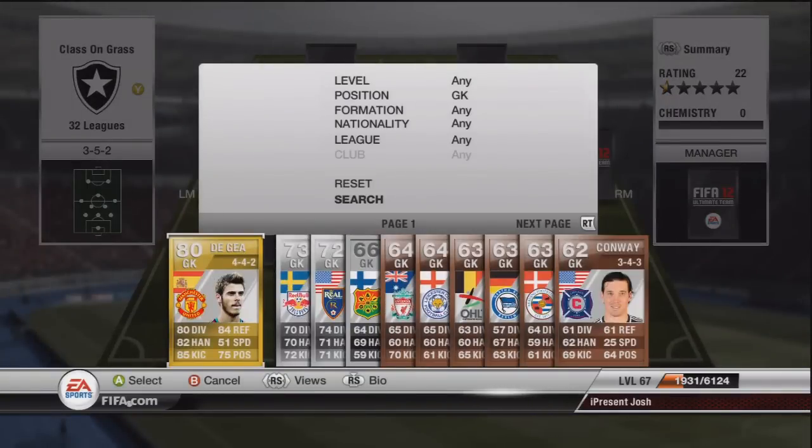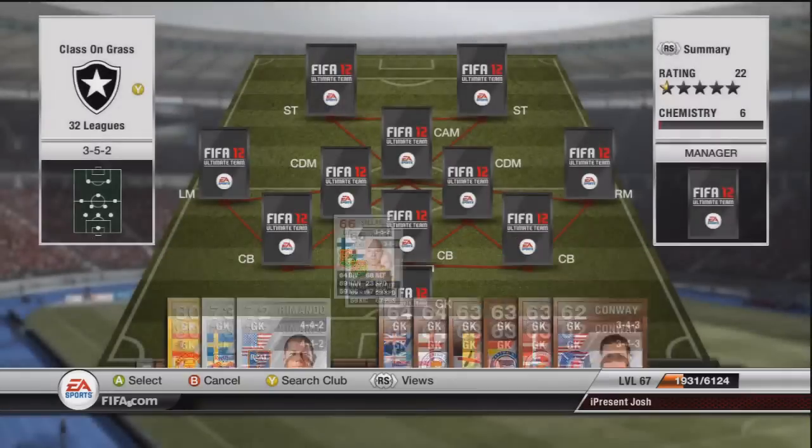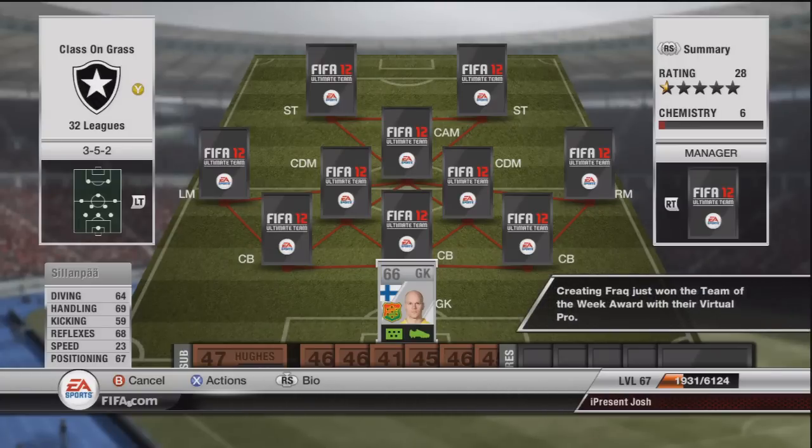Starting off at the back with our goalkeeper, we have this guy called Silampa. Very average stats - pretty bad actually. He's clinging on to silver with that 66 rating, he's almost a bronze. There's nothing really worth mentioning there, he's just a very standard keeper, costs like 200 coins or so.